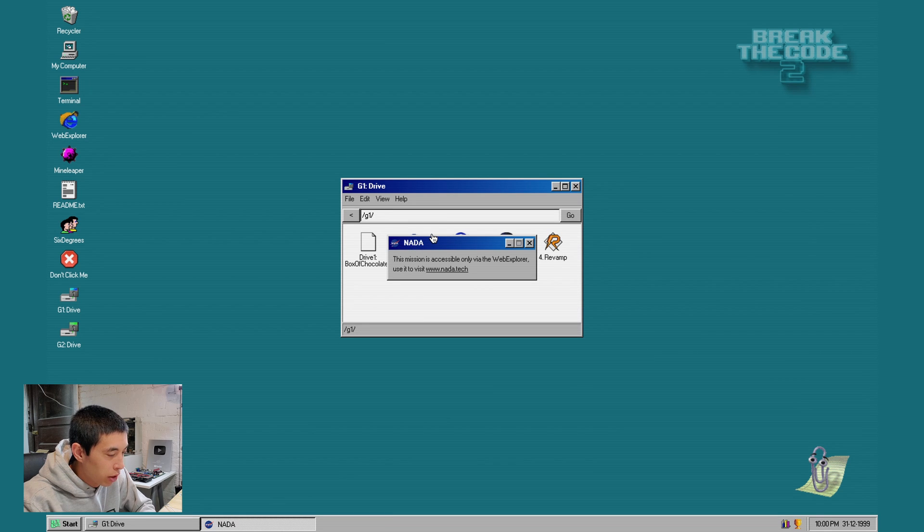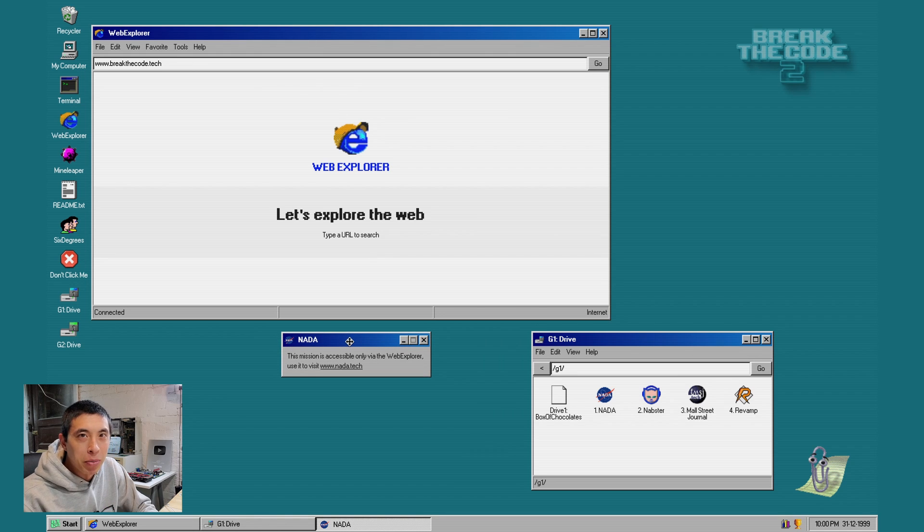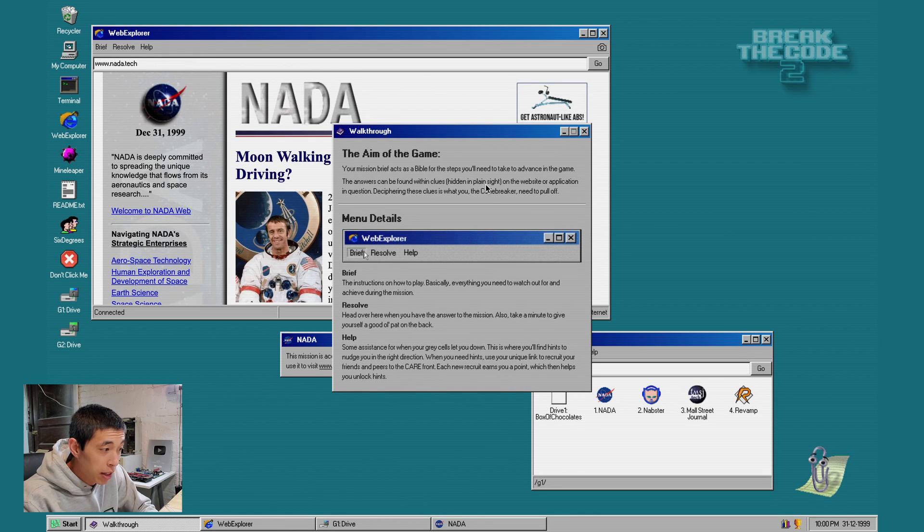Let's jump into Nada. This mission is accessible only via Web Explorer — the infamous Internet Explorer with a little hat. We can just type in a URL, how cool is that? If you guys are playing along at home, if you can beat me to the end of Drive 1, let me know in the comments and I'll give you a nice little kudos. Going to www.nada.tech. The answers can be found within clues hidden in plain sight on the website. This feels like geocaching but in digital form, which is honestly so fun.